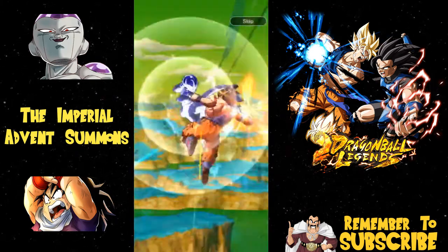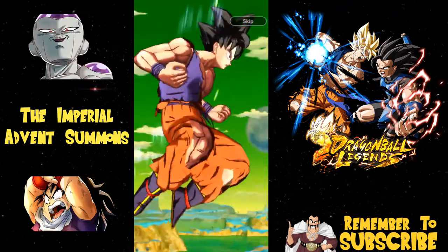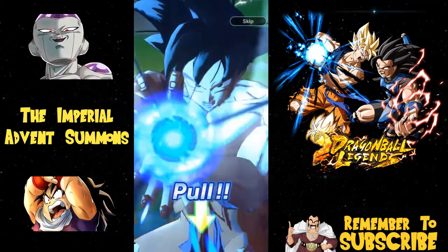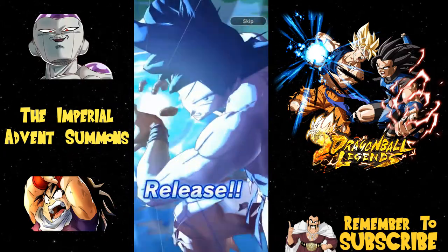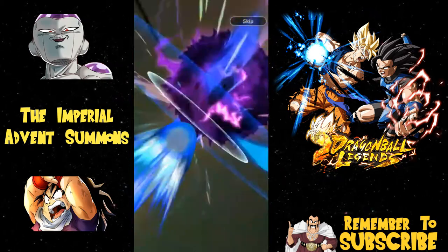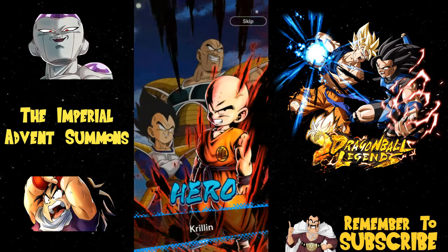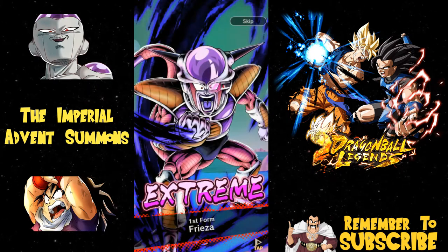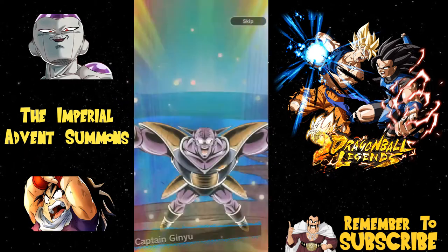Oh no, we had one pod and he didn't turn Super Saiyan - he's base form. They're breaking even, I have a feeling I'm not going to get a sparking character. Guys, go ahead and pause me if you need to. We're going to do it together - three, two, one, release! Let me know what you guys pulled in the comments below. We broke even, so at most I'll get an extreme character. We got Krillin - that's whack.